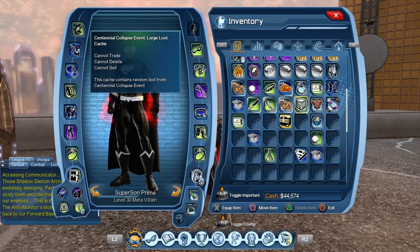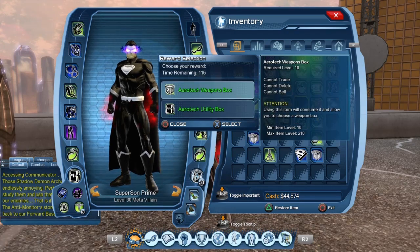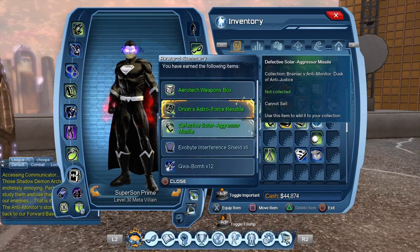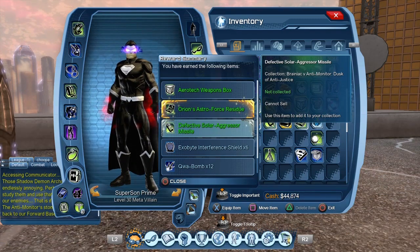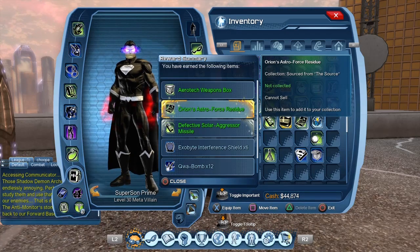Some of you guys have been asking how to get collections — this is pretty much one way to get them. The loot cache is where I got the collections so far as far as I know. The weapon or utility box — let's go for the weapon. As you can see we got two collections. The Brainiac versus Anti-Monitor collection isn't really worth it; all it gives you is a handful of Marks of Victory, but if you're a completist or need Marks of Victory then you can complete it. There's probably a feat attached to it as well.